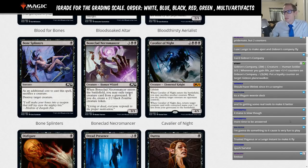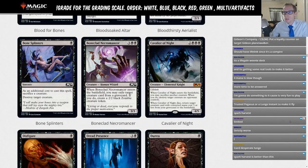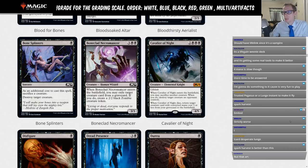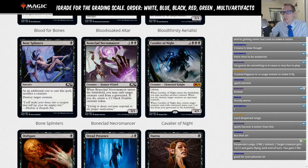Boneclad Necromancer: three black-black, a 3-3. Whenever it enters the battlefield, you may exile a target creature card from a graveyard; if you do, create a 2-2. So for five mana you get a 3-3 and a 2-2 and get rid of some creature from a graveyard. It's not too bad, but the stuff we get to be doing at five mana in Standard is really, really good, and I don't think Boneclad Necromancer is getting us there. Limited rating.